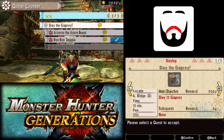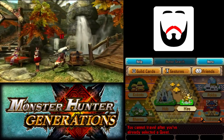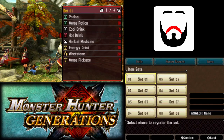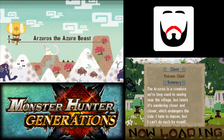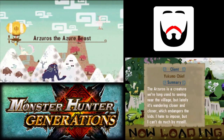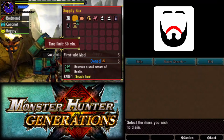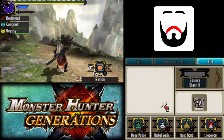Now we can do this. Let's go ahead and remove the honey from this item set. There we go. Now that we've got Mega Potions, it's not nearly as mandatory. I forgot to eat again — I guess technically that just means I get going on the quests faster.